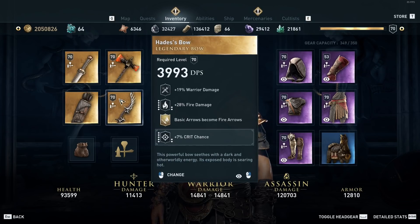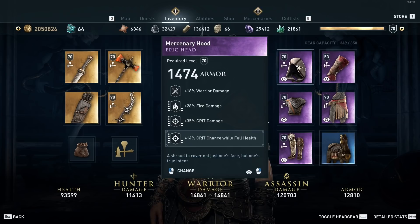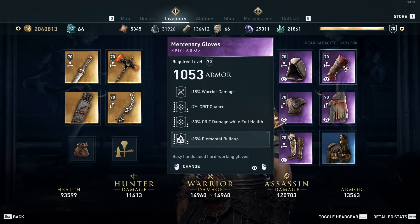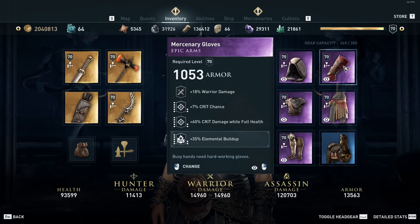For the bow we're using the Hades Bow, so all basic arrows are fire arrows. We get fire damage, and I put crit chance on it for those ticks to crit. On the head we're going with fire damage, crit damage, and crit chance — the crit chance will make the fire ticks crit, and the additional crit damage and fire damage will obviously increase those damages as well. On the gloves we have crit chance, crit damage while at full health, and then I engraved it with additional elemental buildup.